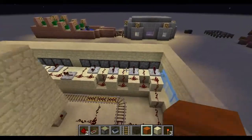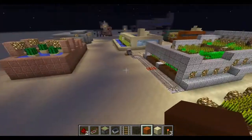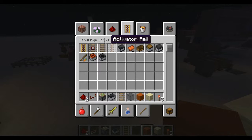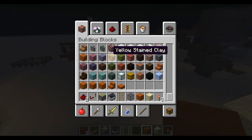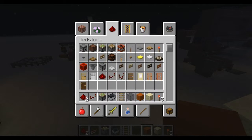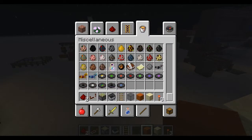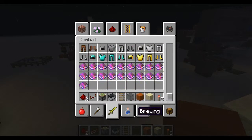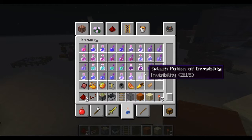Chickens can automatically breed themselves as long as you put their eggs in a dispenser. I can't really show zombie farms, skeleton farms, or spider farms because those require dungeons — which are not on this world, and I don't think I can get a dungeon spawner in creative. I've never really made hostile mob farms, other than the pigmen if you can think of them as hostile.